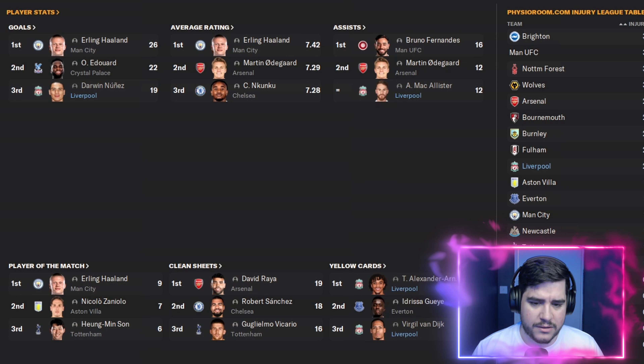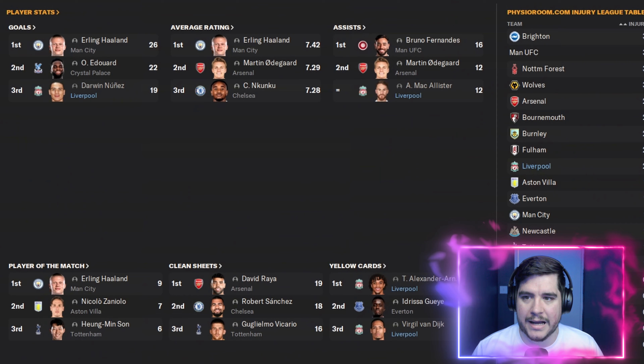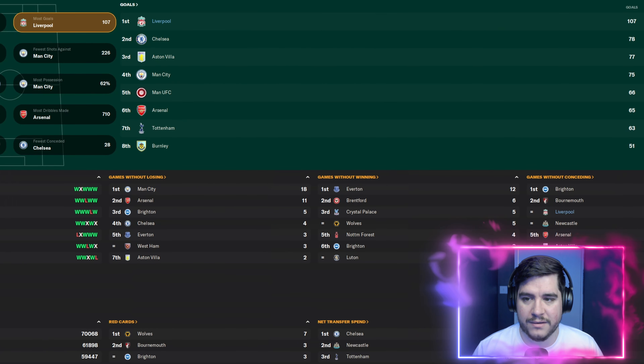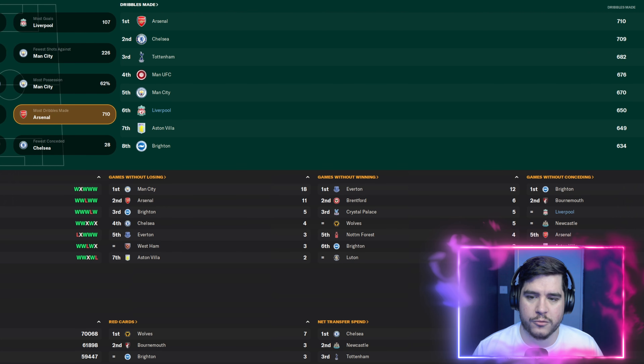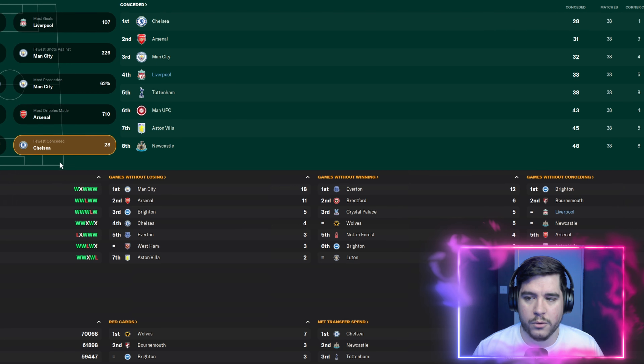Trent Alexander-Arnold and Virgil van Dijk are topping the yellow cards chart. As a team, 107 goals scored. Most shots taken with 298 more than second-place Manchester City. Not involved for pass completion but in possession at 55% across the season. Third for clean sheets, fourth for fewest conceded.